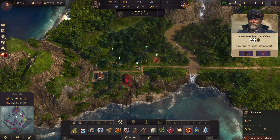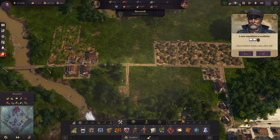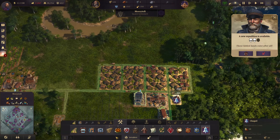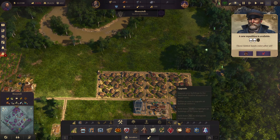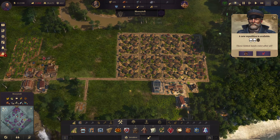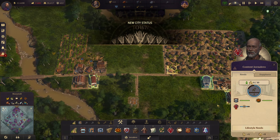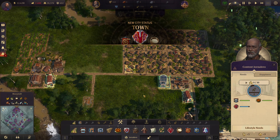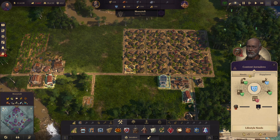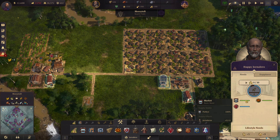Now I need to find the helium spot - it's all the way over here. I need to keep pretty much all these areas in check and I think we'll be in good shape. Firefighters, we need cops, we need a Taco Bell. They won - happiness. Need 300? Okay, there we go - now they're happy. Beautiful.